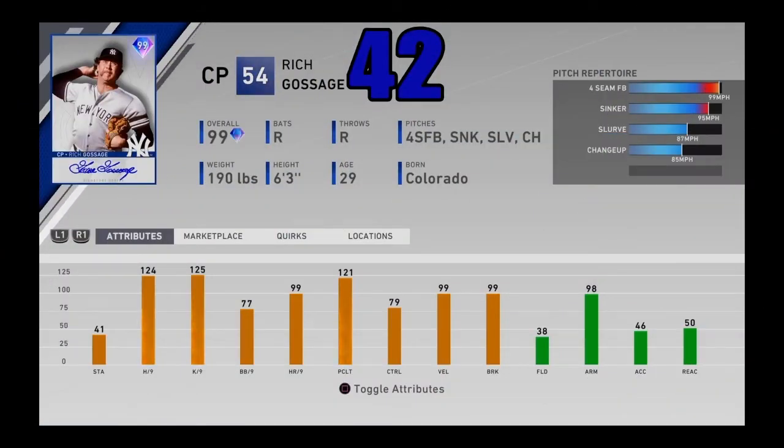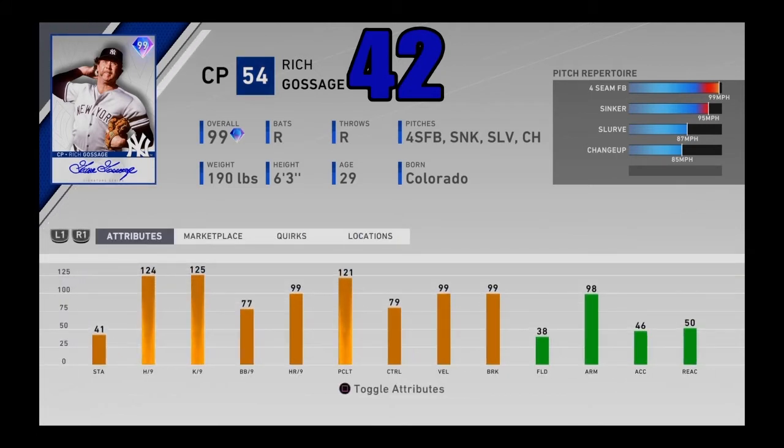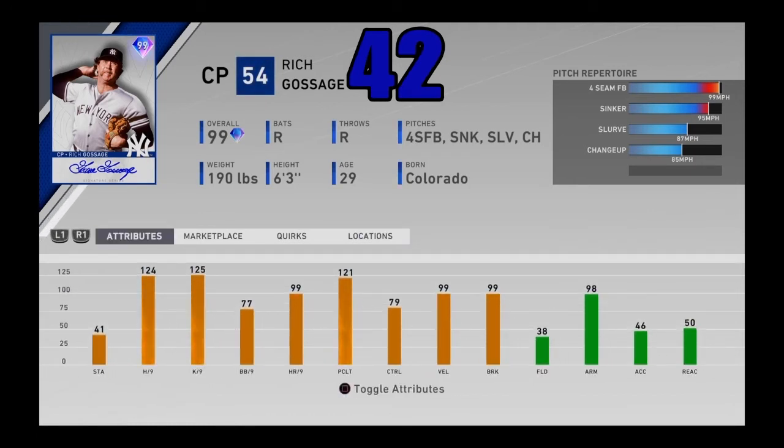Coming in at number 42, I got 99 overall Rich Goose Gossage — another top reliever in the entire game. Pretty good stamina for a reliever at 41. Almost maxed-out hits and K/9, maxed-out velo and break. Control isn't incredible but home runs per nine is great, and control is really the only issue. The pitch mix is spectacular with outlier on that fastball, sinker, curveball, and changeup. He is just an absolute beast of a relief pitcher — one of the best righties in the entire game. He was an event reward from the postseason program. Not a lot of people have this card, but there's just no ignoring how good he is. Coming in at number 42.